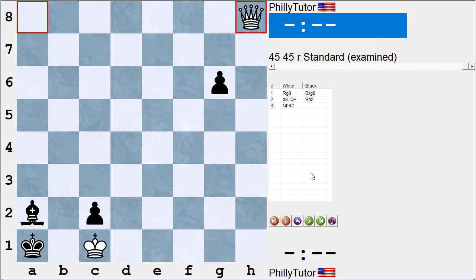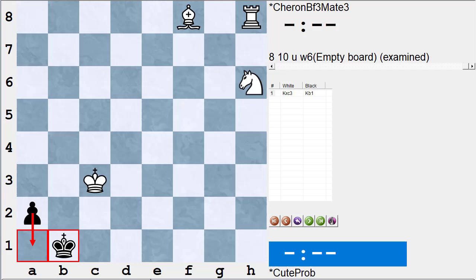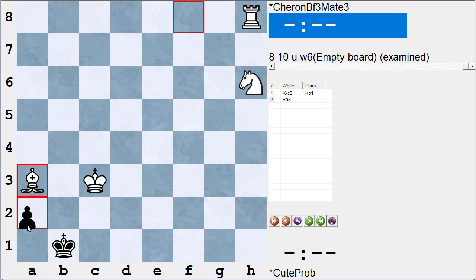Let's go to the second problem from Chernev's book, The Bright Side of Chess — again, mate in three. White to play and mate in three. We notice right away that black's bishop is on a square where it can be taken, and the bishop is the only black piece that can move. If white takes it, black's only legal move is king to b1, but black is threatening to get a queen with check. White has to mate in two more moves while being in check. If he plays something like bishop a3, then a1-queen-check, bishop blocks — that's three moves and white's not mated. So the answer isn't simply to take the bishop.